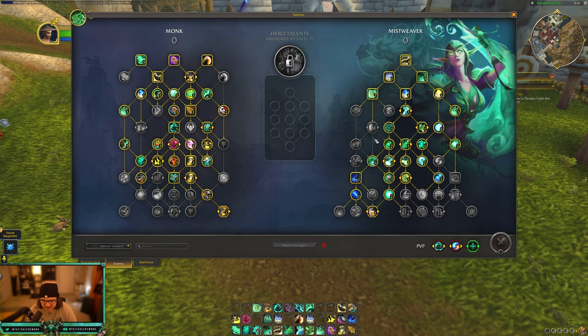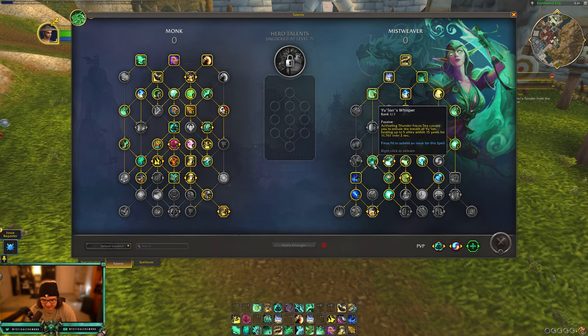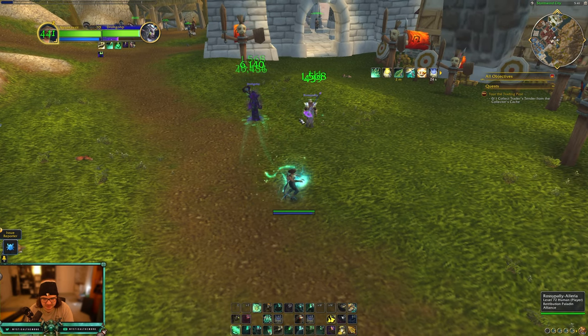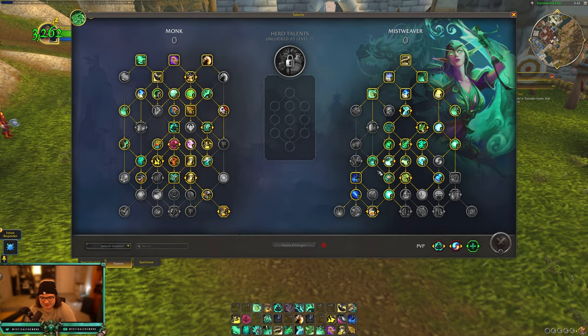Chrysalis and Burst of Life look like they just moved positions but are otherwise the same. Chrysalis reduces the cooldown of Life Cocoon by 45 seconds, while Burst of Life releases a burst of mist healing three nearby allies when Life Cocoon expires. I haven't been a fan of Burst of Life since they added it in BfA — it was great when you could stack it, but it's felt lackluster since. Chrysalis is probably the go-to. Yulon's Whisper triggers that Zen Pulse animation — nothing too crazy, but I love seeing that proc.